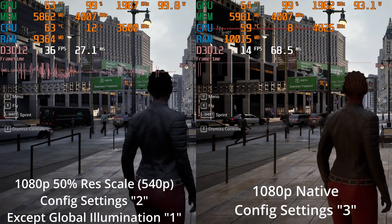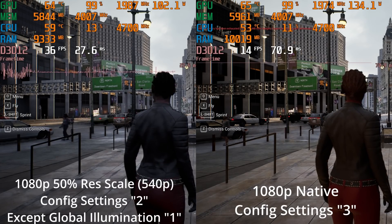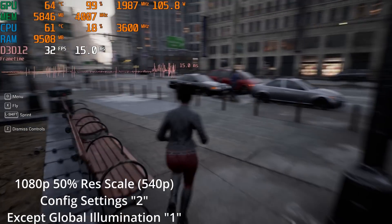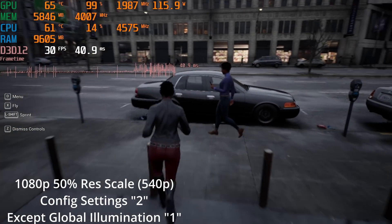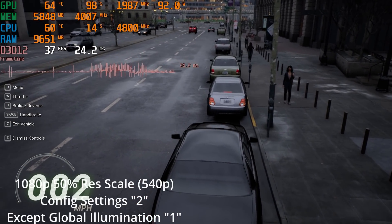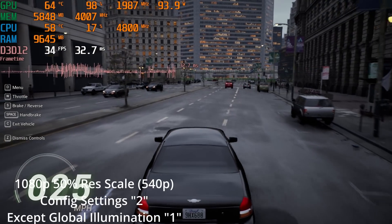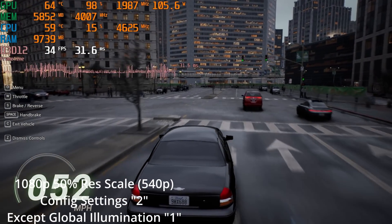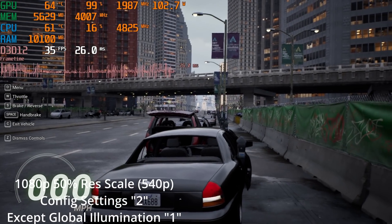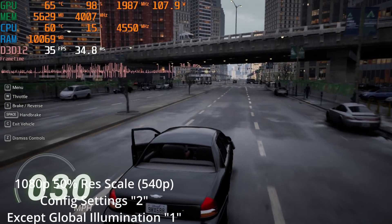At 50% resolution scaling — so 540p — with everything at 2 except global illumination at 1, the shadows are glitching out all over the place. Things don't look great, but the performance I think is going to hold at least mostly over 30fps. Even during a car wreck, I think we were holding 30fps and above. I don't know what's going on with the flickery shadows, but performance-wise we're pretty close to 30fps. I think we might call this a win.